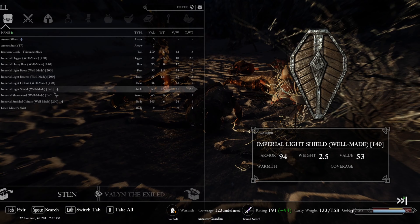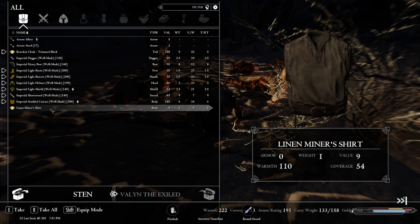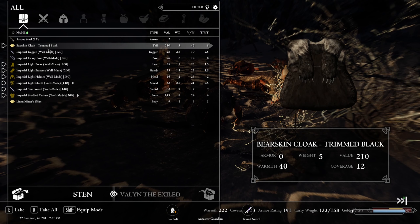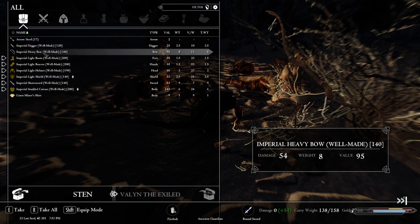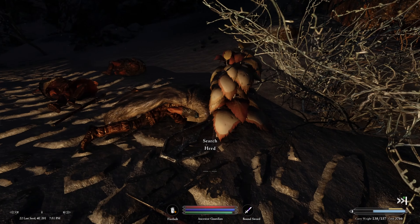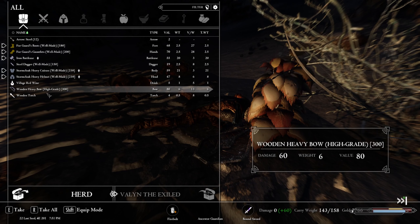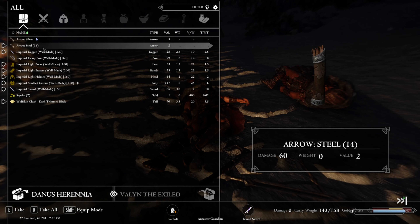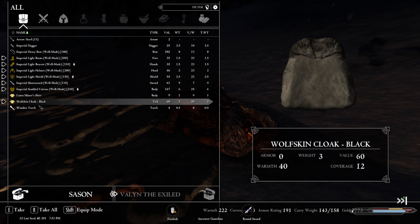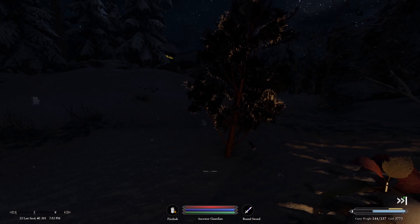We check the fallen bodies — Sten was an Imperial with a bunch of well-made armor pieces. We take the bear skin. A few more bodies — Leodes, Danis, Sason — offer some additional bear skin and wolf skin cloaks. Let's get away from here.